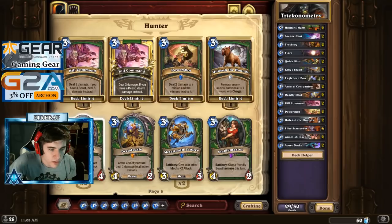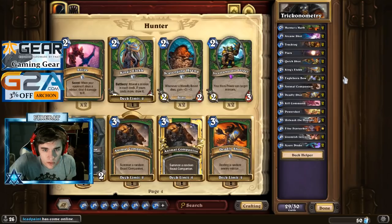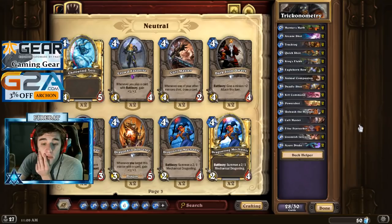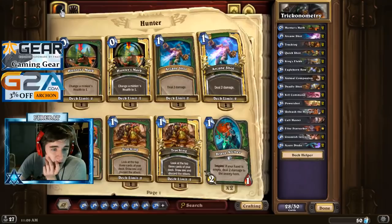We could run Cult Master and try to do the Cult Master Unleash combo. Maybe that's better. Get one Cult Master — Cult Master Unleash is a play. We don't have very many minions though, so I'm hesitant. It's a 7-mana combo. 7's big — 7 guys is a big number, comes after 6.